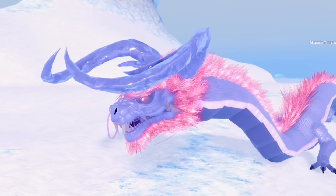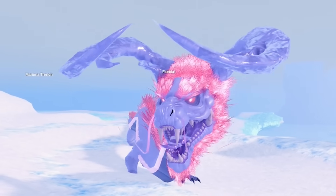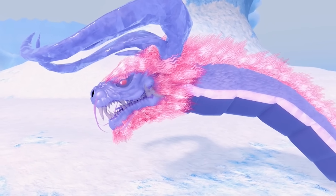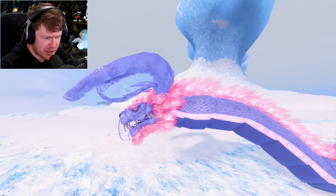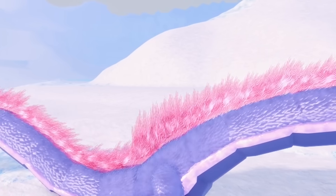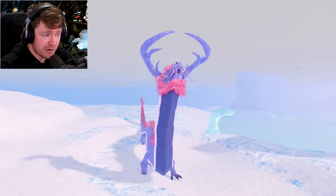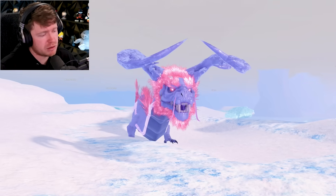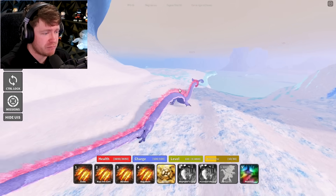This bad boy - at least from the face and the horns - he looks absolutely insane. I like the color mix of the purplish-blue, kind of a purple-blue mixed with like the pink hair going all the way down the body into the tail. The model looks pretty beautiful and dangerous, from the horns and the teeth to the little whiskers coming off the front of the nose. It's definitely the Manda remodel.